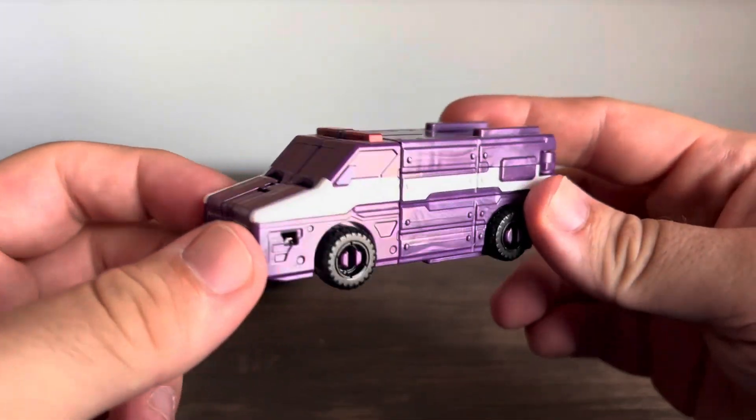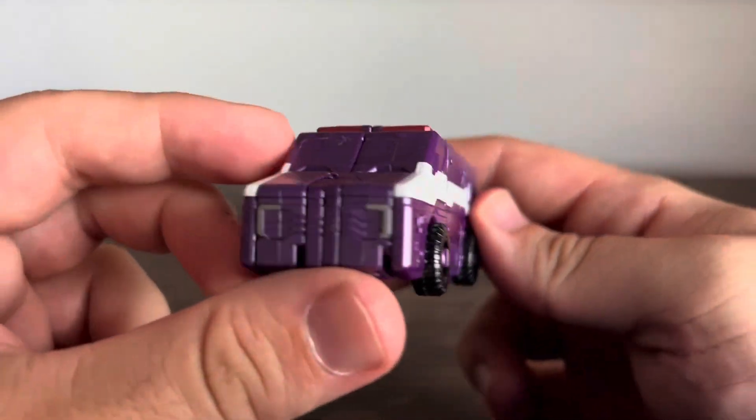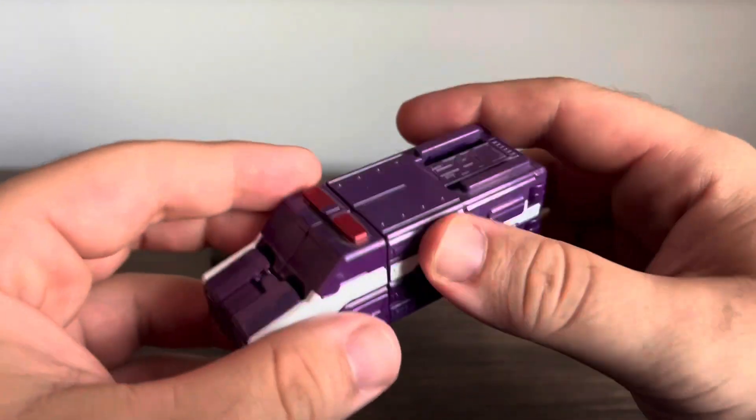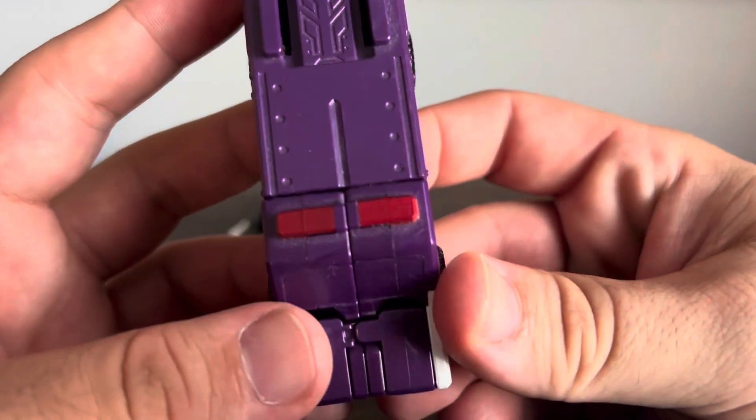Next, we have Boonboon Pato car 2, which is designed after a SWAT vehicle. It's a nice boxy armored vehicle, done in purple with some white stripes on the side, and of course we've got the red siren up on the top.